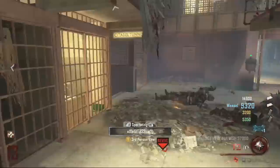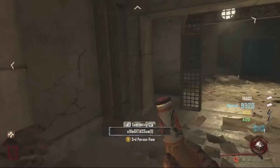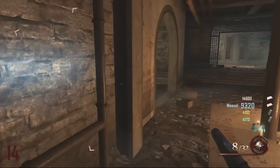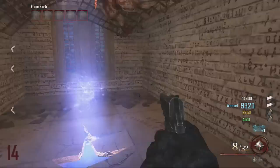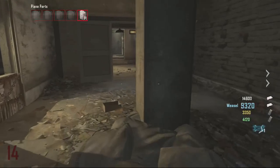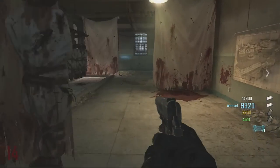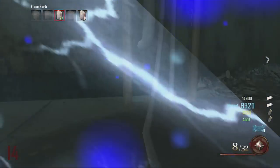Next round, spawn back in — hopefully you didn't die like I did. When you spawn, run back to the tomahawk location. Here I am running back and there it is — it should be blue. Once it's blue, you can't pick it up in normal mode. You have to go to purgatory or the afterlife, and then you can pick up the new tomahawk, the Hell's Redeemer.